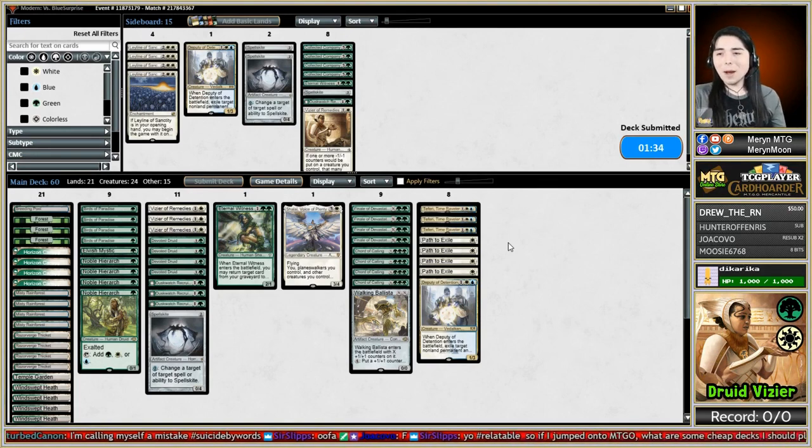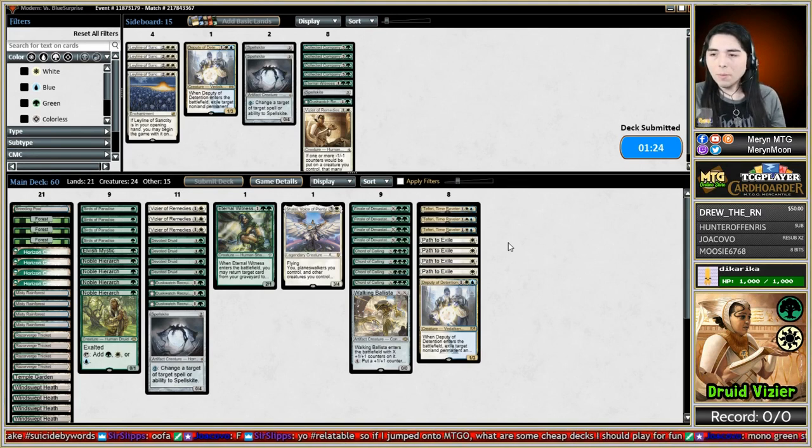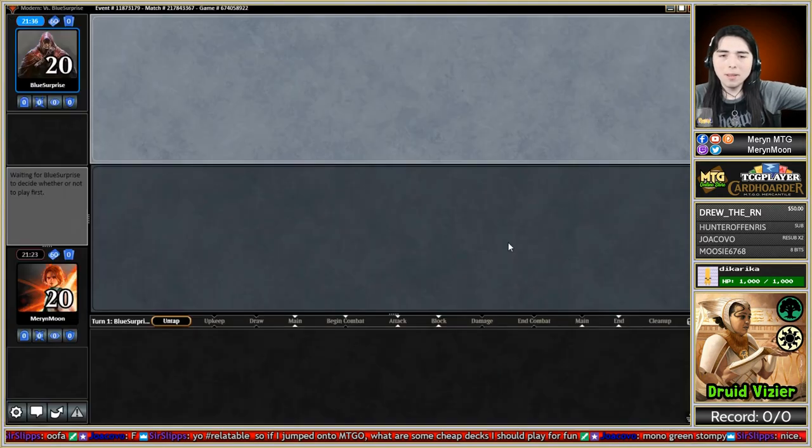What do you guys think about people who make you play out your combos? Are they actually trying to learn, or trying to time you out? If you jumped into MTGO, some cheap decks to play for fun: Monogreen Stompy is a good one. There's also Burn - Mono Red Burn you can get for like 20-something tix. Monogreen Stompy you can get for like nothing - Penny Dreadful. Monogreen Stompy is dirt cheap and you can make it pretty good.